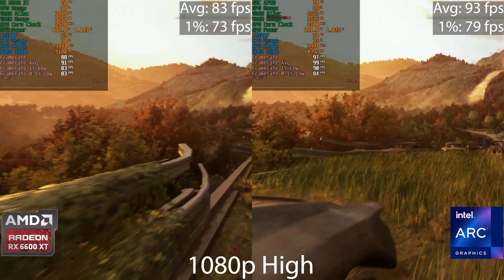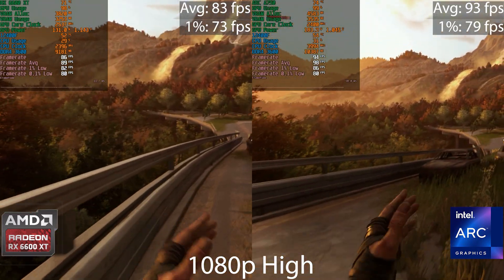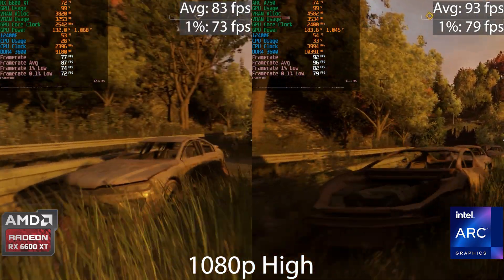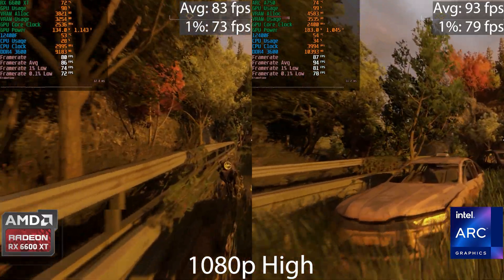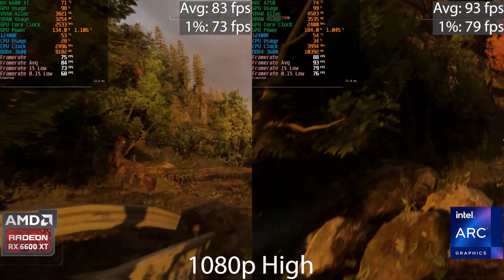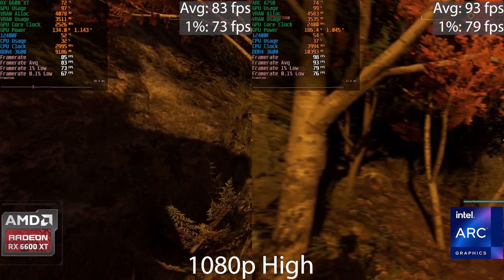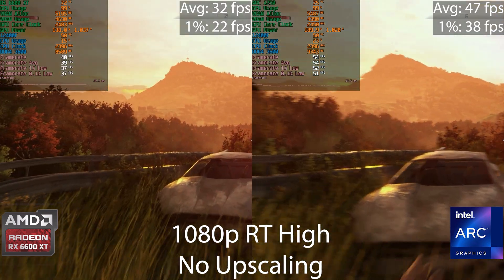Next up is Dying Light at 1080p on the high preset. Intel nudges ahead slightly here as well. The benchmark is kept as uniform as possible in the same area, though this is a small part of the game and performance won't reflect the whole experience. The Intel averages 10 frames per second higher, and the 0.1% lows are also quite a bit higher.